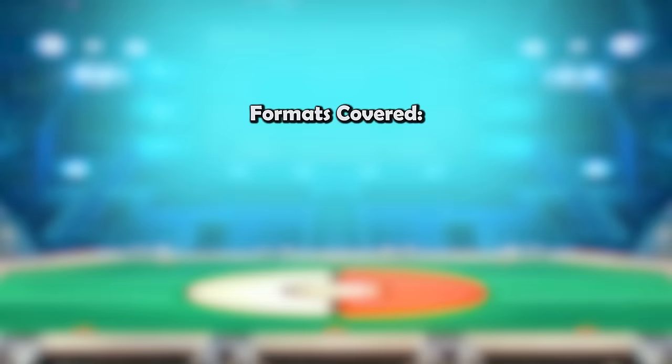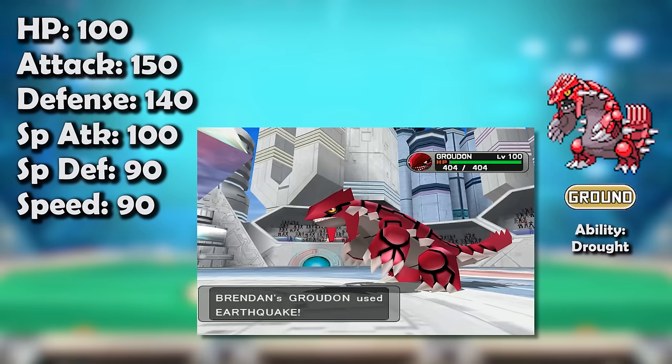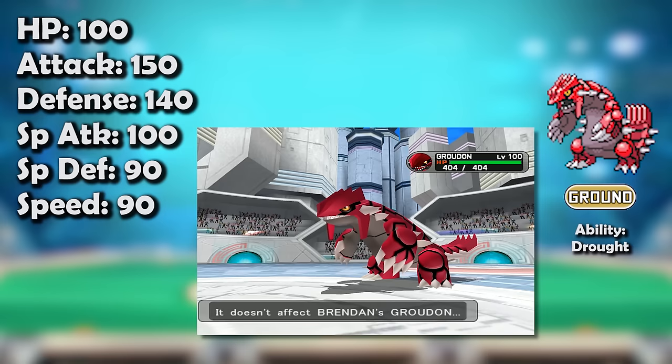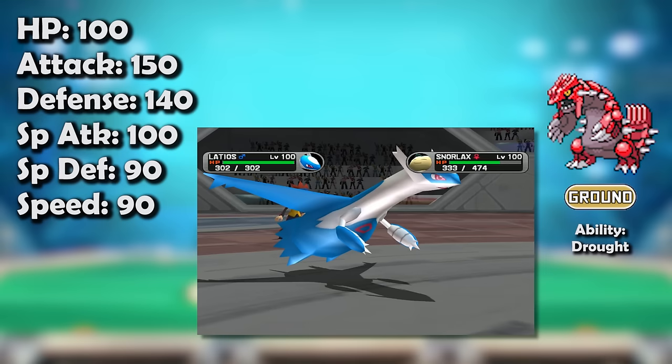In competitive formats, the clash of Groudon's Drought and Kyogre's Drizzle is probably the most classic and definitive dynamic in the history of the Uber tier. Groudon wasn't just a weather machine though — its Earthquake is one of the strongest attacks in the game, and even a defensive Kyogre wouldn't want to take the full brunt of one with max Attack investment, to say nothing of the occasional Choice Bander. The plethora of Steels like Jirachi, Metagross, and Registeel, and special sponges like Blissey, Snorlax, and Regice meant Groudon had plenty of victims to scare.